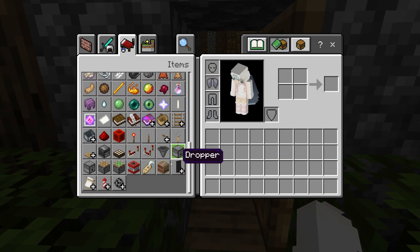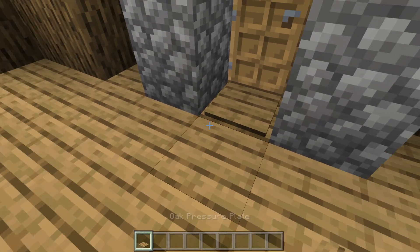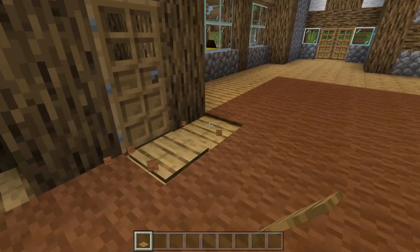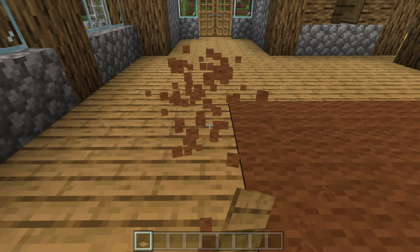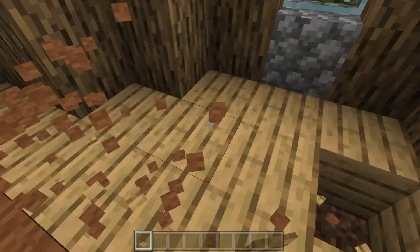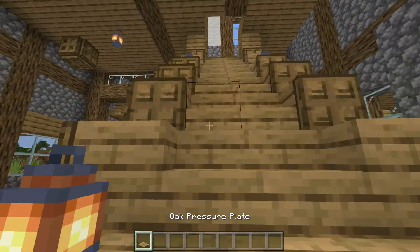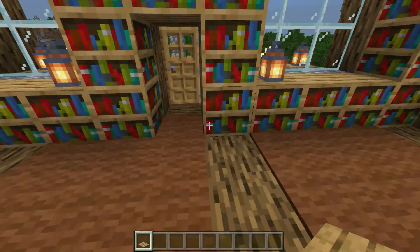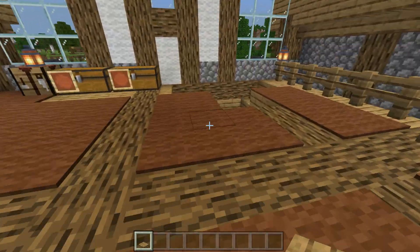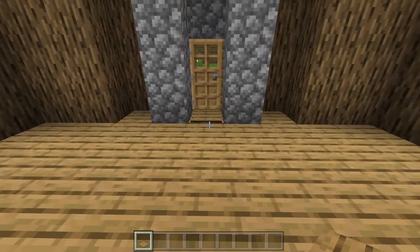Let's put in some pressure plates here since it is pretty annoying without them. Let's go with oak pressure plates — see how they fit in perfectly. Let's put some here in case you're in a rush — like if someone comes to your base on a horse, you're going to have to be in a rush because horses are pretty quick. These staircases help a lot. I don't really want to add any at the front door though.